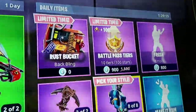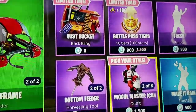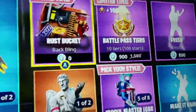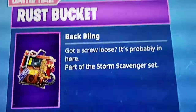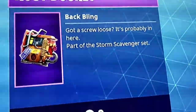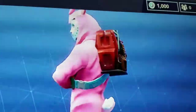We're going to be focusing on the Rust Bucket back bling. This is kind of an announcement video reminding everyone to go get it while you can. It says 'Limited Time Rust Bucket Back Bling — 0 V-Bucks' and 'Got a Screw Loose.' It's part of the Storm Scavenger set, so it goes well with the Rust Lord skin. It is a purple back bling, and this is what it looks like on my character.